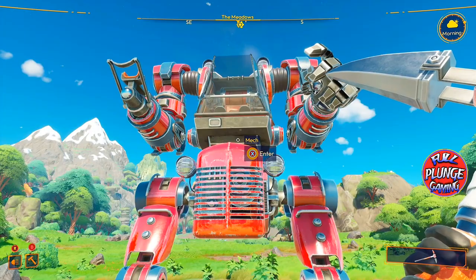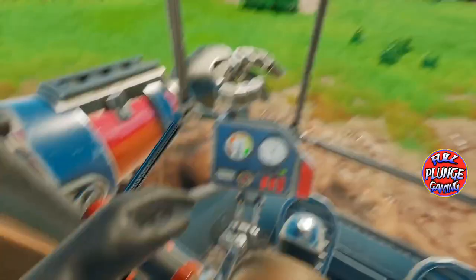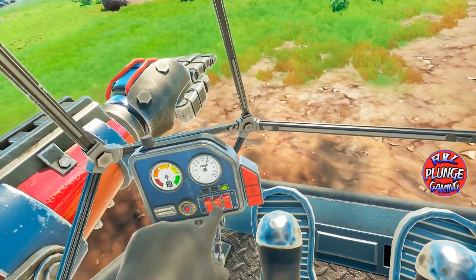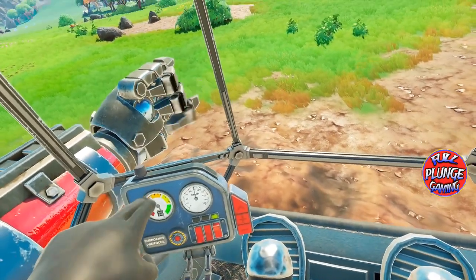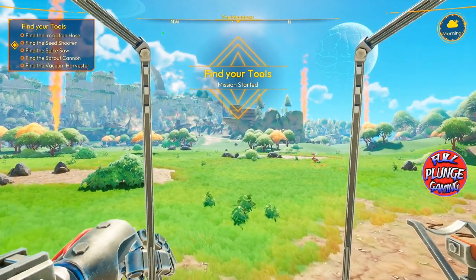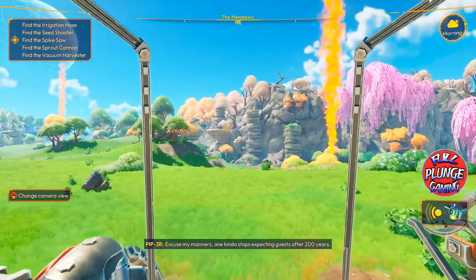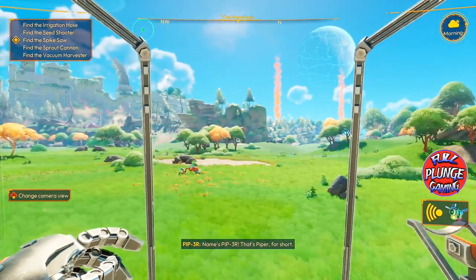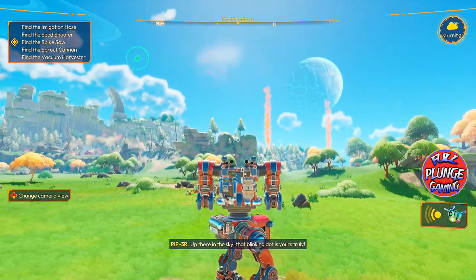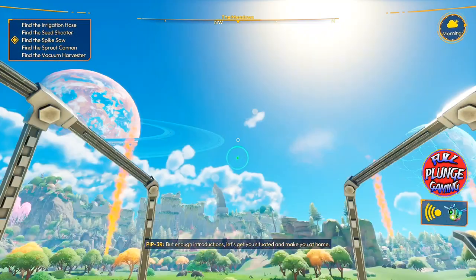If you could jump in something like this for real, that would be so cool. Why don't they have mechs in real life? I guess Japan is starting the mech wave, though I'm not even sure they call them mechs. The NPC says: 'Excuse my manners — one kind of stops expecting guests after 200 years. Name's PIP-3R, that's Piper. That blinking dot up in the sky is yours truly. Let's get you situated and make you at home.'